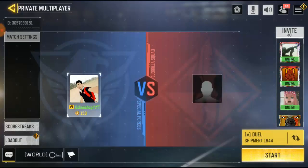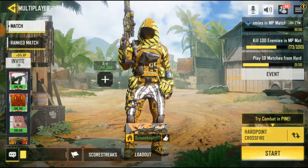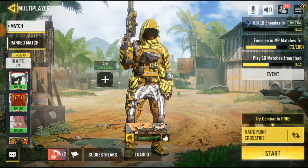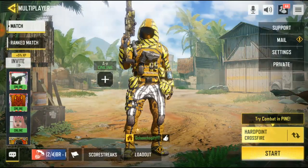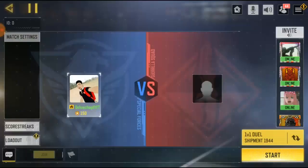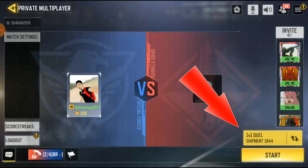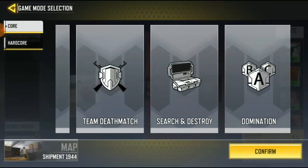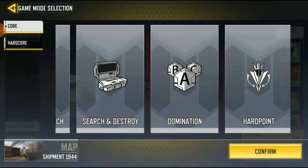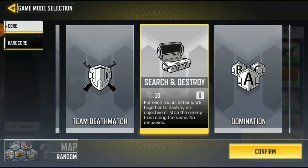Go to Multiplayer, you're gonna see the trade dash icon on the top right-hand corner — click on it. You're gonna see support match settings and privacy. Click on Private, and when you change the map you're gonna see this icon over here — just click on it.